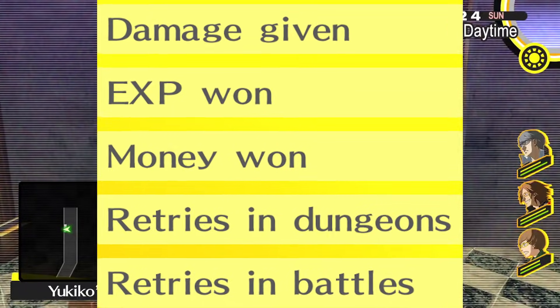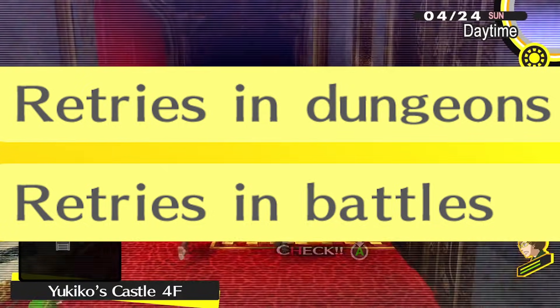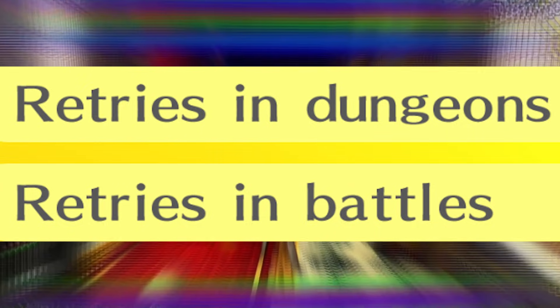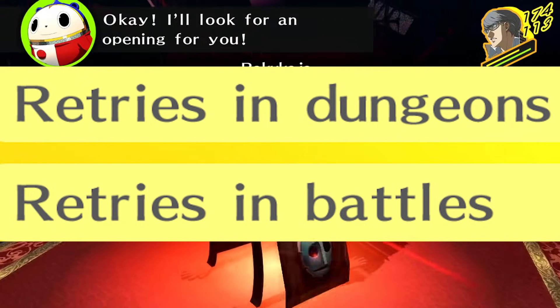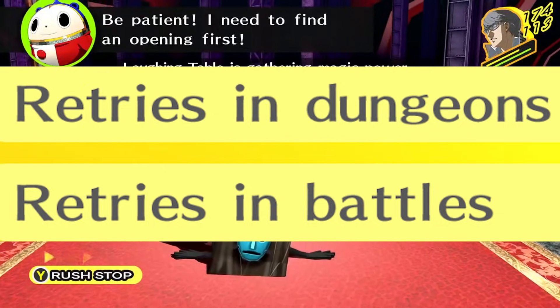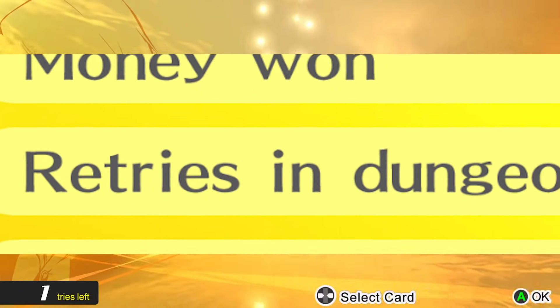The actual variance in difficulty comes from the other stats available to change. Firstly and least importantly is whether the player is able to retry battles from the start of the battle, or from the start of the floor they were on when downed in combat. On Very Hard, the player has to reload a save, like in all difficulties in the original Persona 4. On Very Easy, the player can restart from the start of any battle they fail — meaning if a boss knocks you out, you restart from the beginning of that boss fight. On Easy, Normal, and Hard, however, the player can restart the floor they were on when knocked out.